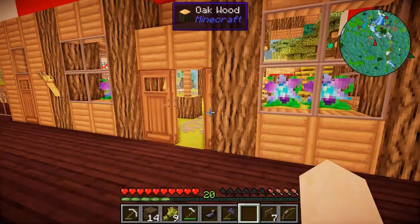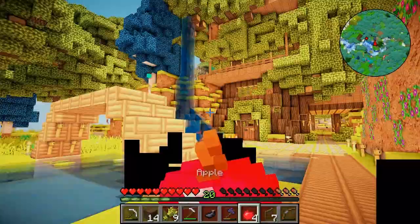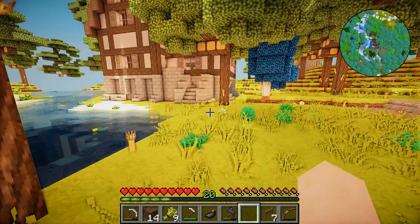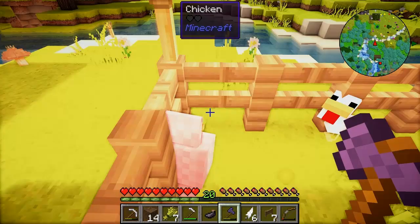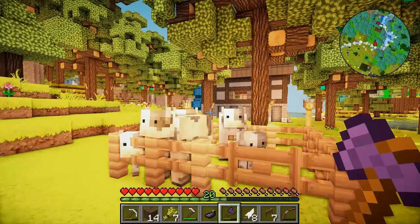So the two final things I want to do in this episode are make a backpack for myself and a pair of fairy wings. First I must eat these apples because an apple a day keeps the doctor away — I ate four because I hate doctors. We need two more feathers! One more! We have enough to make the fairy wings now. We just need some more leather, but there aren't enough cows.